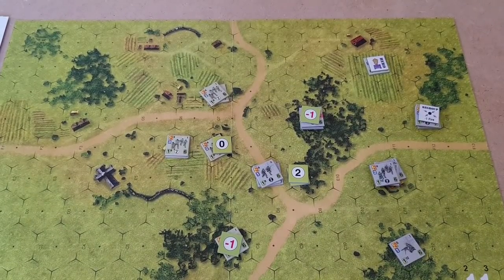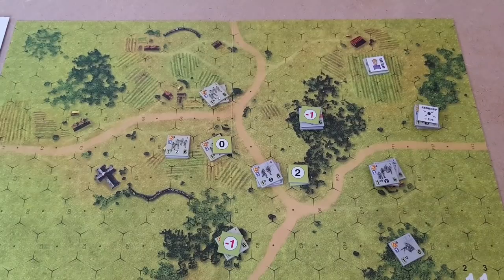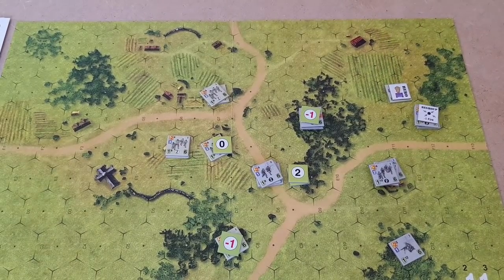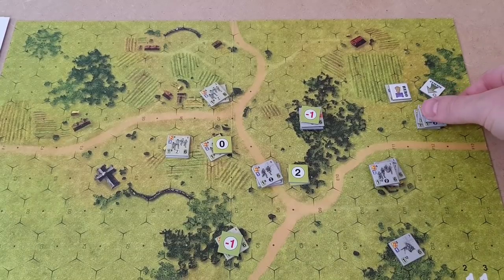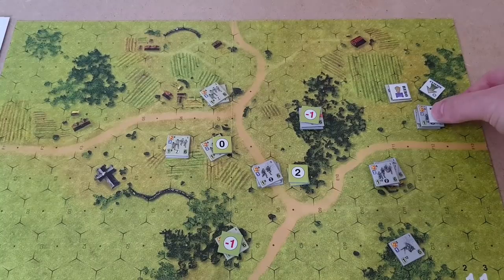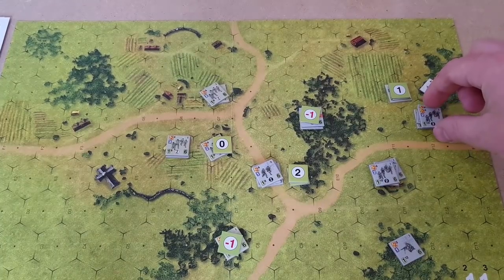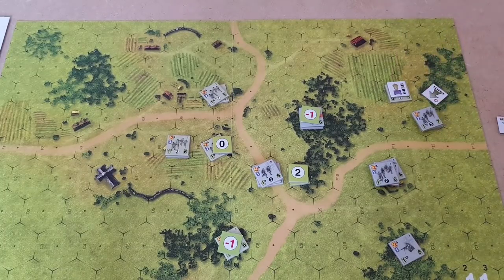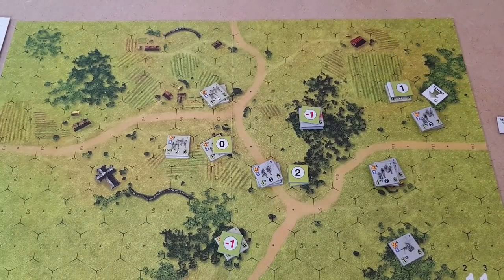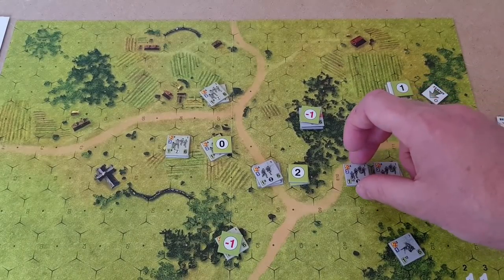Call for reaction from the American player. This heroic unit has to assault the closest enemy again, so he's going to come in there. Call for reaction from the German player — they're going to fire on him. It's going to be a two marker, but minus one because they're regrouping, so it's a one marker. They're not going to move because they're being assaulted, they can't move. This unit saw that, so this unit is going to break out of the building and move — one, two. Call for reaction from the American player — he doesn't have anything to react with.